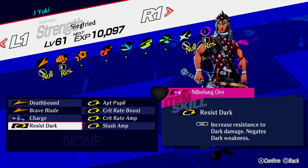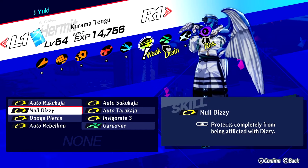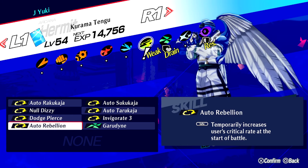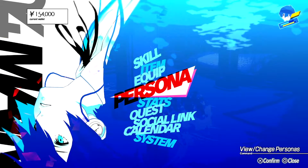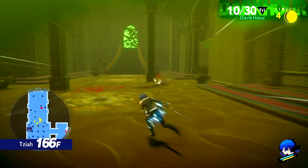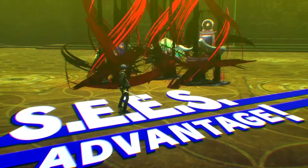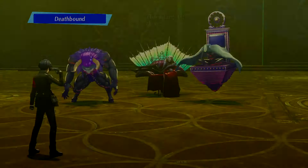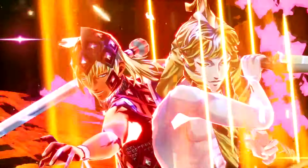You could also slot in Slash Boost if you need a bit more damage. Also, have a persona with all the auto buffs — Auto Tarukaja, Rakukaja, and Sukukaja, as well as Auto Rebellion. Ideally you want this to be a persona with high agility; in my case I used Kurama Tengu. There's not much else to say except that if your enemies don't resist slash attacks, this thing will mow them down. Siegfried is a mean crit machine.